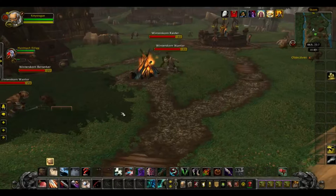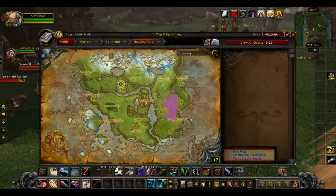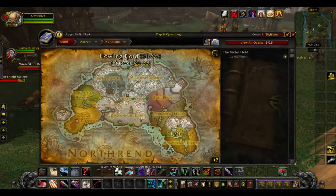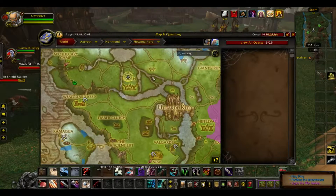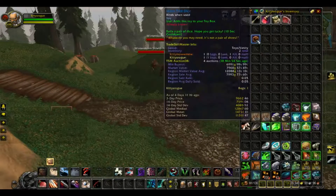Hey guys, Kitty here. So today we are currently in Skorn, located in Northrend in Howling Fjord. What we're going to be doing today is we're going to be pickpocketing on a rogue for the toy Worn Troll Dice.